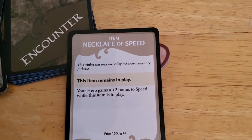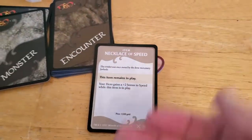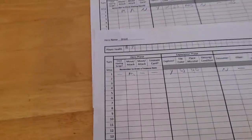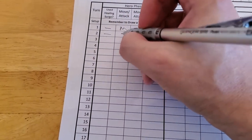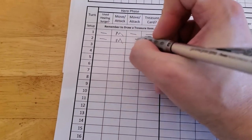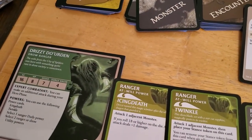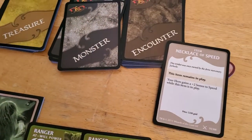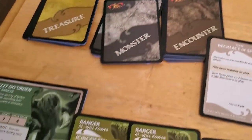We get a Necklace of Speed — this item remains in play. So now Drizzt's movement is 9 unless this somehow goes away. Let's update the sheet: he moved, he attacked, he killed, so he got the treasure. And he has Expert Combatant, so he can go again, because we did our first attack and then re-rolled using the treasure.